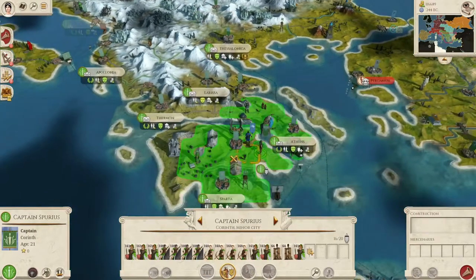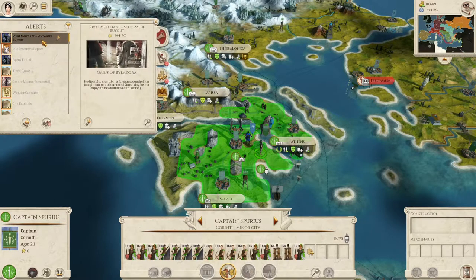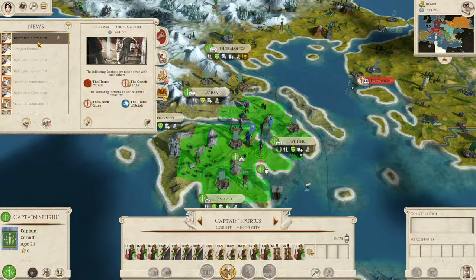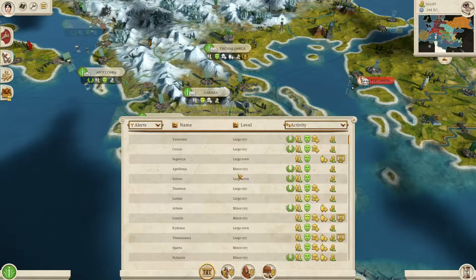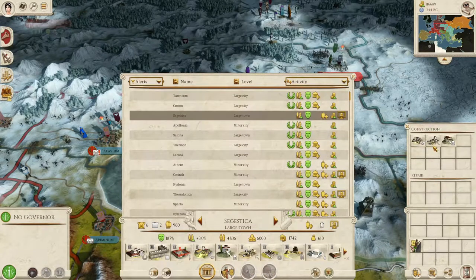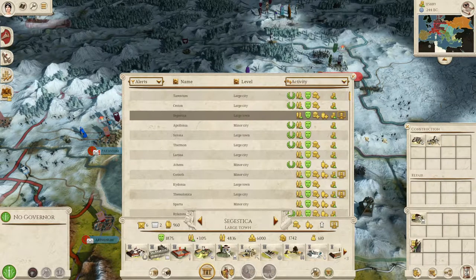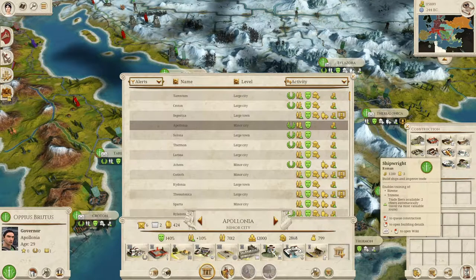I do want some Triarii in this force as well — I'll likely lose two Principes. I've got nine turns to take Pergamum. Foreign scoundrels bought out one of our merchants. Brutii is the strongest faction, which is something we've always known. Okay, Sugestica — let's get Temple of Juno to spur that pop growth. Apollonia — let's get shipwrights.